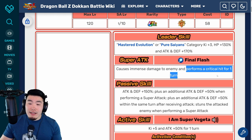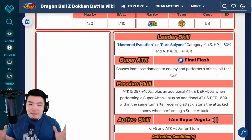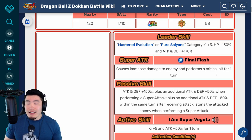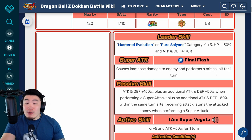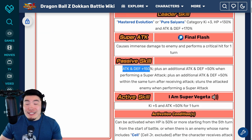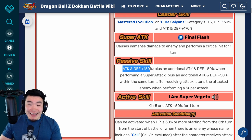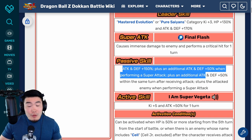We've never seen this before — there's no condition to it, there's no limit. He basically gets guaranteed criticals. Vegeta gets guaranteed criticals, unless there's a mistake in the translation, which I don't think is the case because Goresh doesn't really make mistakes. But it just seems almost too good to believe. 100% chance to crit with every single Super. And then we have his passive: Attack and Defense +150%, plus an additional Attack and Defense +50% when performing a Super Attack, plus an additional Attack and Defense +50% within the same turn after receiving an attack, and then stuns the attacked enemy when performing a Super Attack.